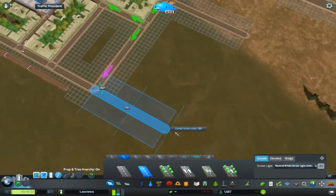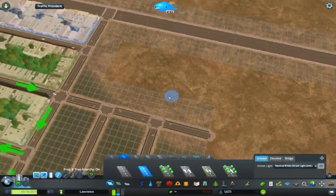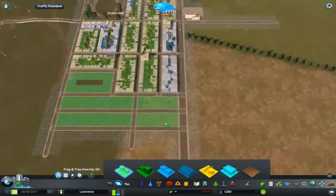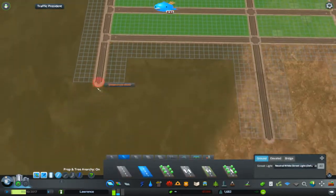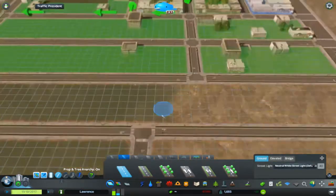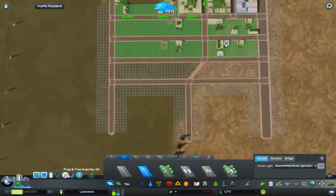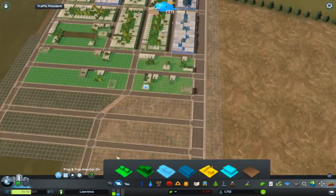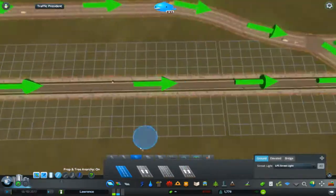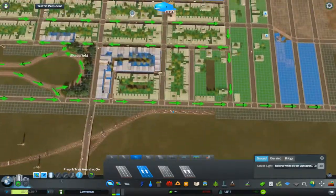It's pretty late over here — currently 11 o'clock. I meant to record this earlier but didn't have the time, so I apologize if my voice doesn't sound enthusiastic because I am tired. Moving on — we're expanding the city further. I had these custom-made farmlands using the different oil and ore resources, which is why the ground is all different colors.